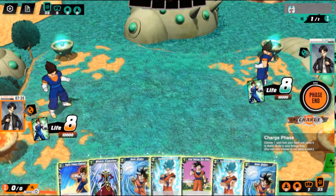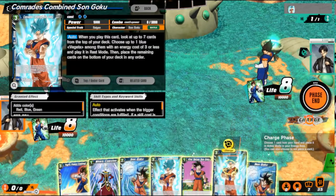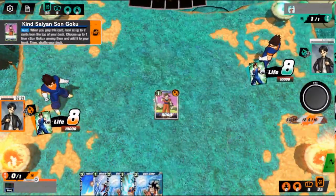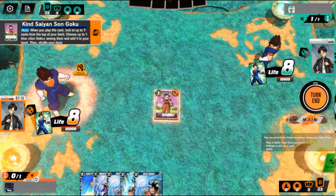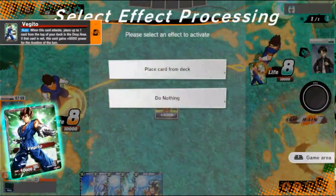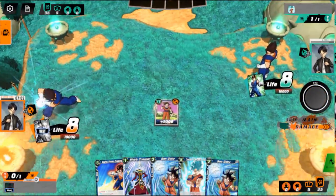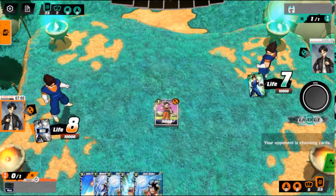We draw, we can soul charge or we can use one of these Gokus as energy. The three drop is just way too expensive to use long term. So we're going to play kind stance on Goku and add another Goku from the top seven to hand. We didn't pull any Gokus, probably because they're all in our hand, which is fine. We're not going to place cards from deck yet — we tried doing that strategy yesterday and we kept milling super combos. I don't want to mill important cards just to potentially get a Goku in the drop area.